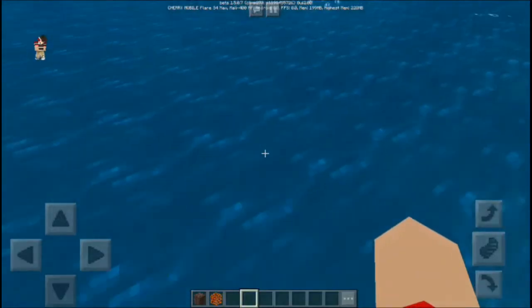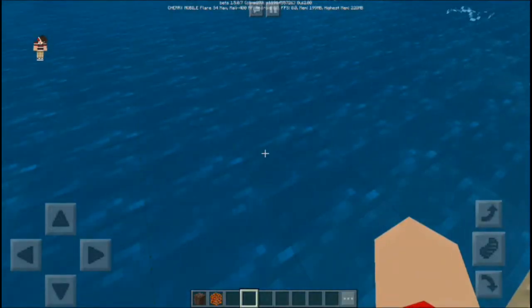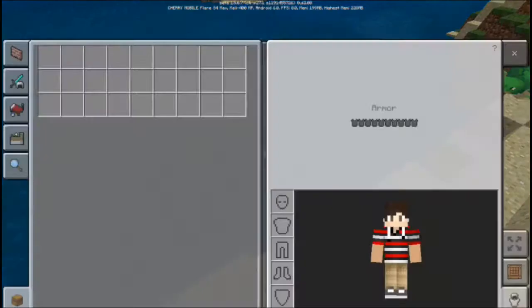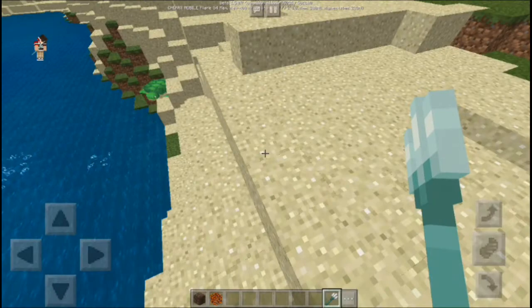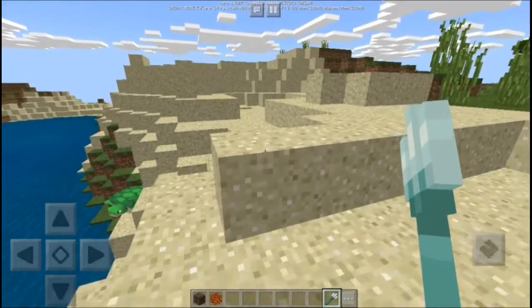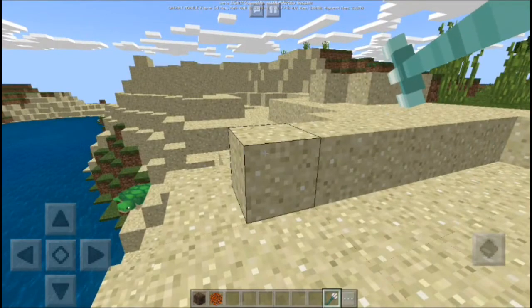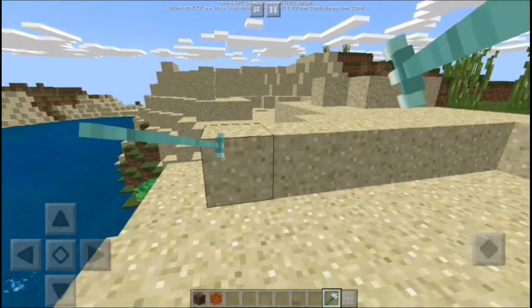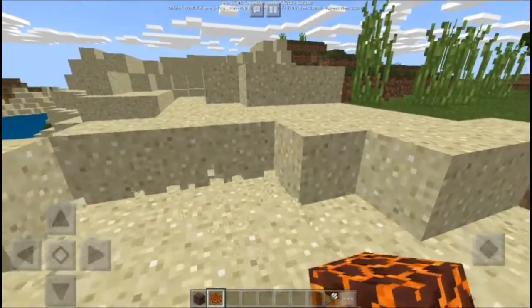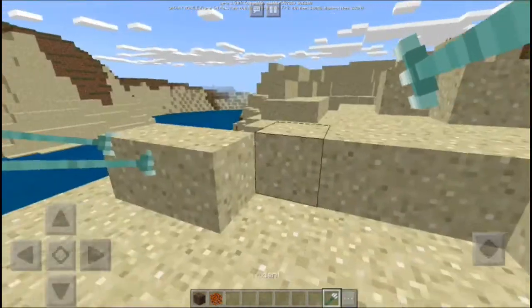There is one notable change: tridents are no longer breaking blocks. As you can see when we test it out, you cannot destroy a block with a trident now — except for certain blocks you can still destroy, but for most blocks it no longer works.